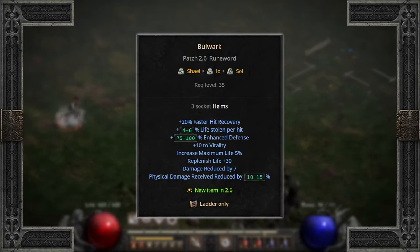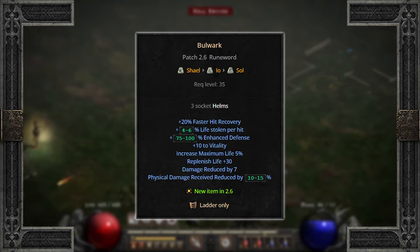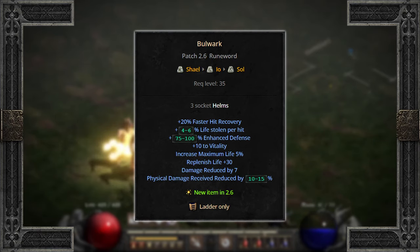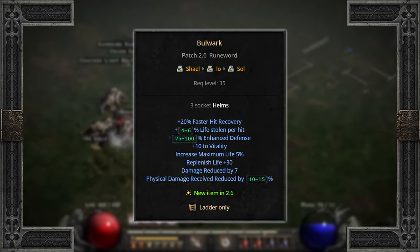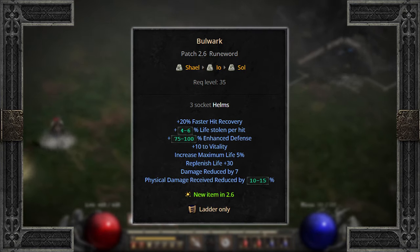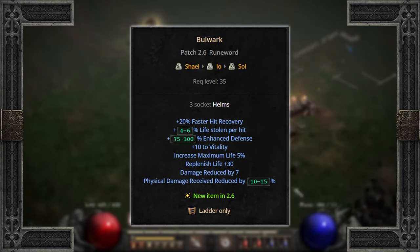There is one more three socket helm, Bulwark. However, it is for ladder characters only and does include an IO, but it is a beast helm for swingers. Everything is great here: hit recovery, added life, life leech, life recovery, solid enhanced defense, and physical damage reduced by 10 to 15%. But again, only for ladder.